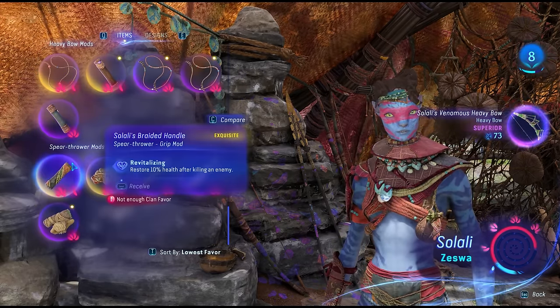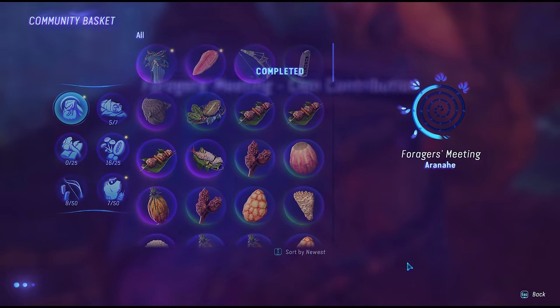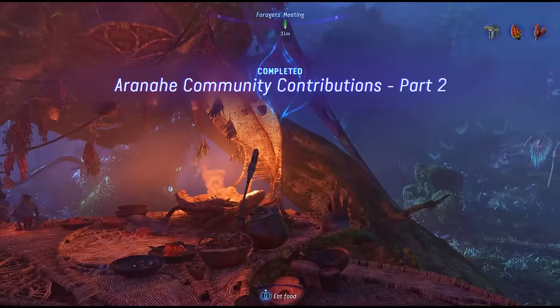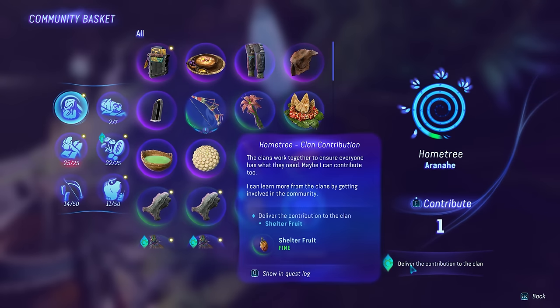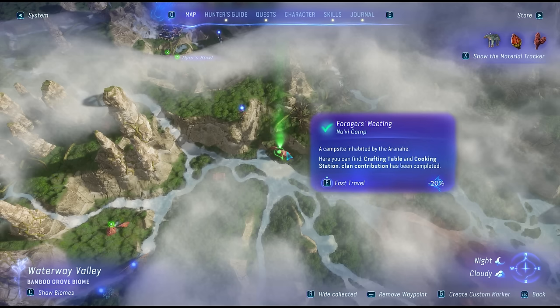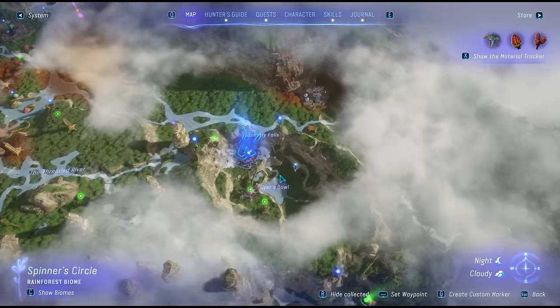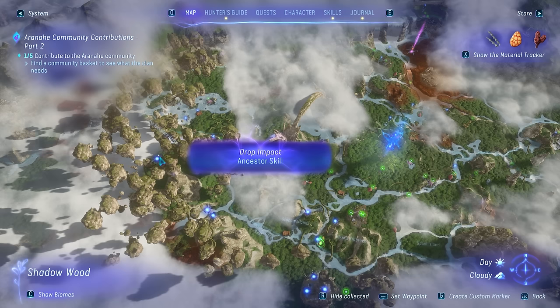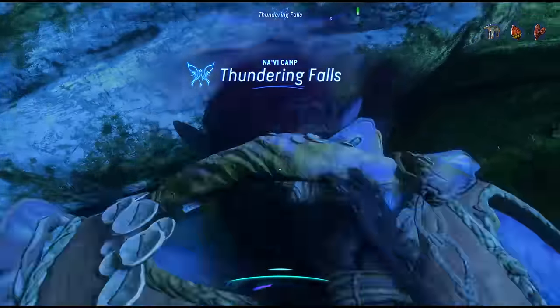One of the best ways to quickly farm this favor is by donating to the community basket via the community contributions mission, which eventually starts by default anyway. Each tribe will have their own with multiple parts requiring donations to progressively more of their encampments. It only requires some basic materials — even fruits early on — but it doesn't just increase favor; it also gives you extra items. You could give a fruit, for example, and get a very strong bow out of it. Pay special attention to these small encampments — each tribe has about a dozen that you can unlock as fast travel points and contribution locations. Once you donate, a checkmark will appear above that destination.